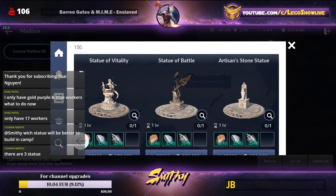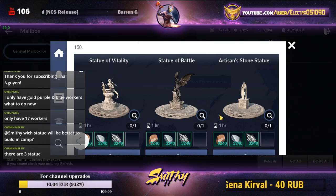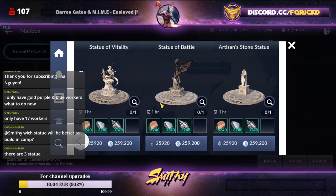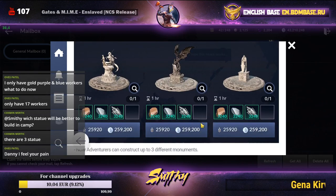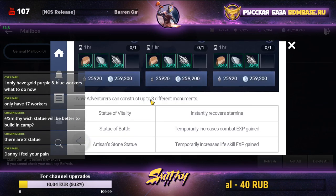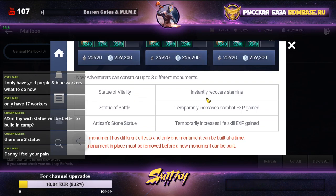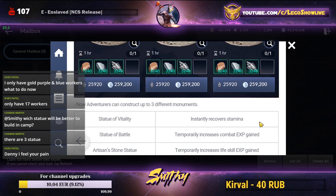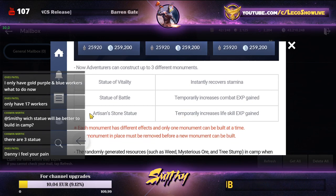With tier six Town Home, you can craft one of three statues: Statue of Vitality, Statue of Battle, and an Artisan Stone statue. Each gives a buff once a day. Statue of Vitality recovers your stamina by 50, Statue of Battle increases combat EXP for one to three hours, and the Artisan Stone statue temporarily increases your life skill EXP gain.